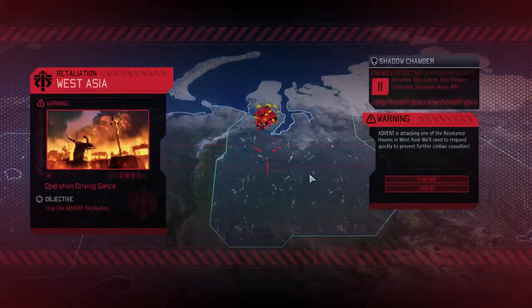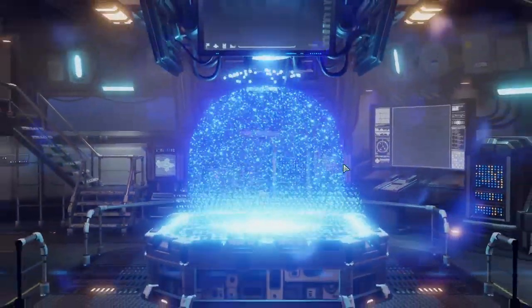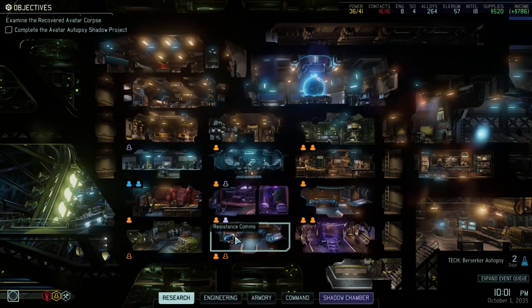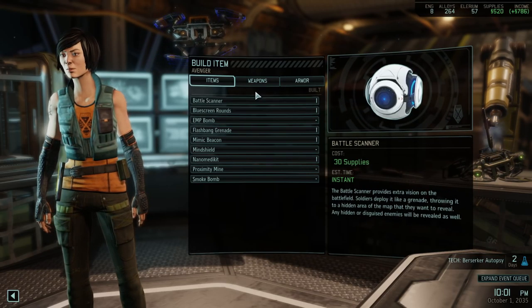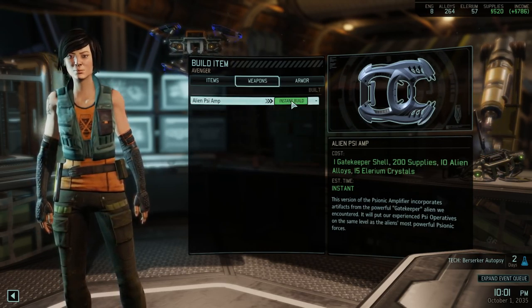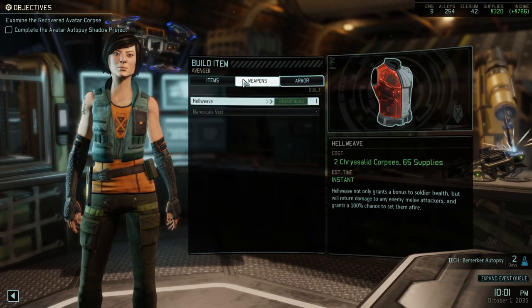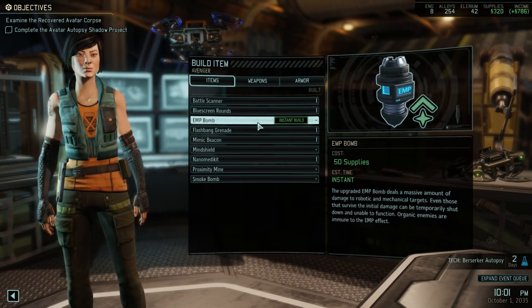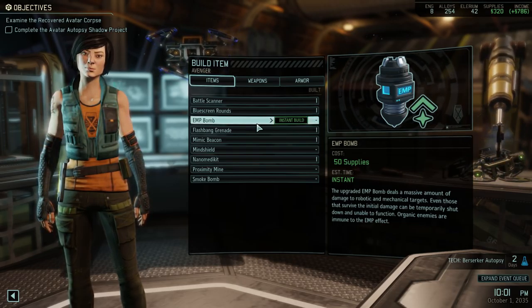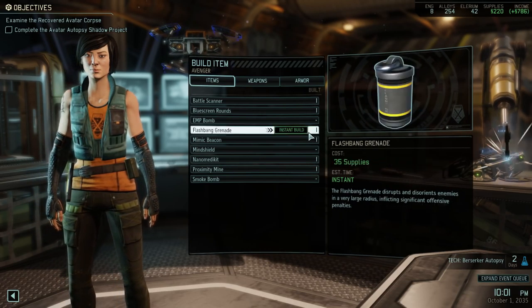Come on — one second, cancel that. I mean, we got like half a day left on this thing. Let's just do this. Okay, so before we continue on because I don't want to go back there — let's build items. So let's see what we got here. We got a ton of supplies, so here's our alien psyamp. One gatekeeper shell, 200 supplies, something something. Okay. Not a lot of money to be honest. And the other thing we want is — apparently we can just make the EMP bomb whenever we want, which is interesting. Oh yeah, we can do that can't we? Let's make this just because — I want to troll you all.